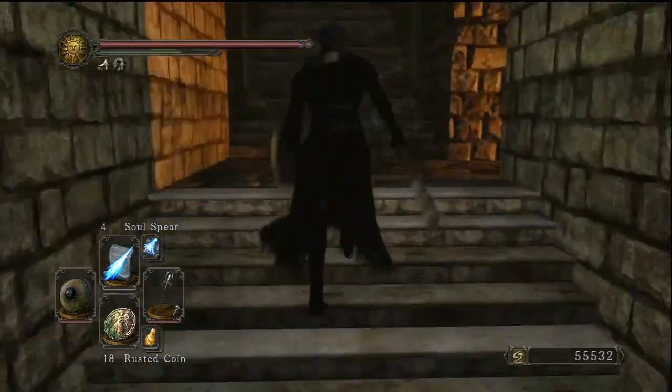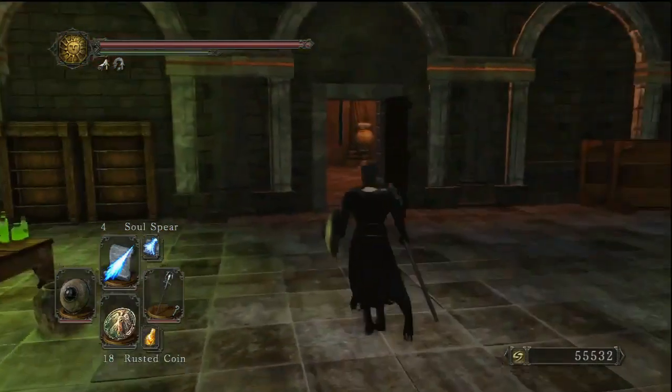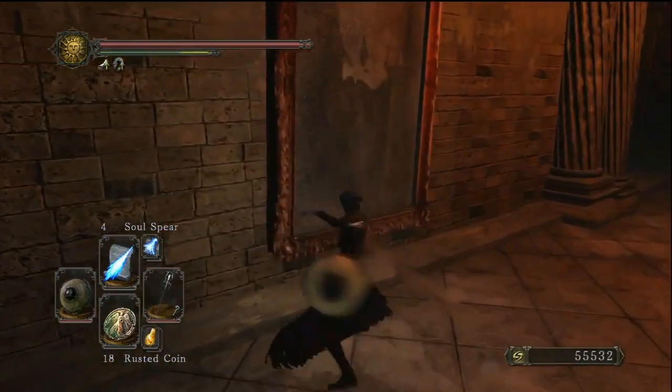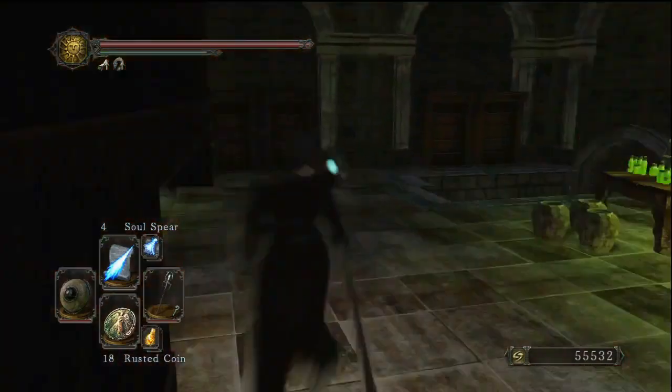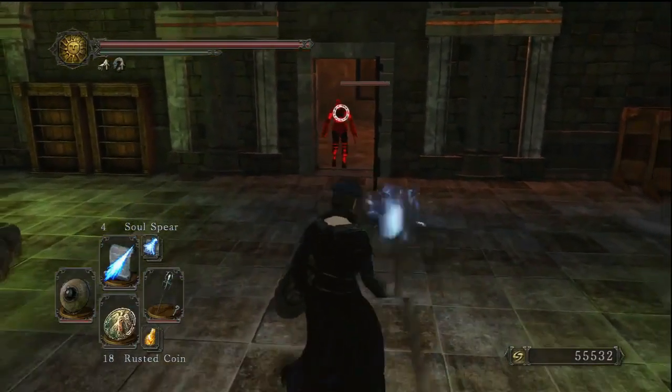We are at Aldia's Keep and this is the second bonfire. It is an illusionary wall between that staircase — I showed you the bottom so you can get an idea where it is. And here we go — here's the red phantom. It's behind that painting right as you walk out.